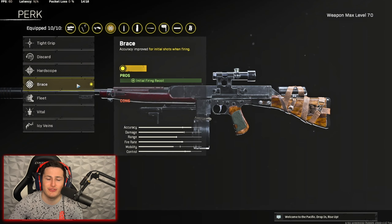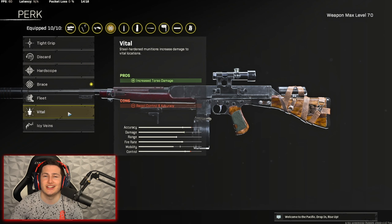You can switch out Brace if you'd like. If you guys are pretty good at controlling recoil, or maybe you're playing Rebirth so you don't have to necessarily worry about shooting people from crazy far away like you do on the big map, you can put on Vital. It's going to allow you to do more damage to people's chests. With this gun being such a fast-firing gun, you will see a significant increase in your time to kill when using Vital than you will with Brace.